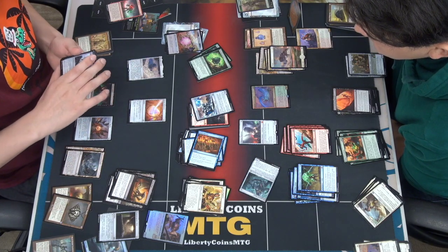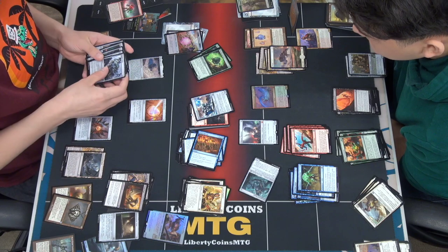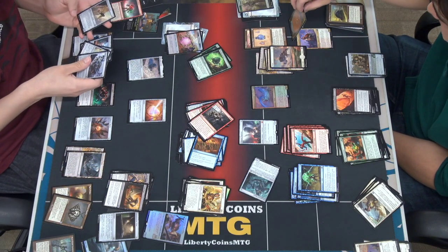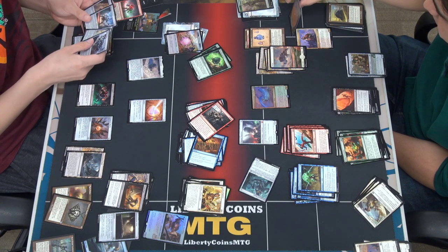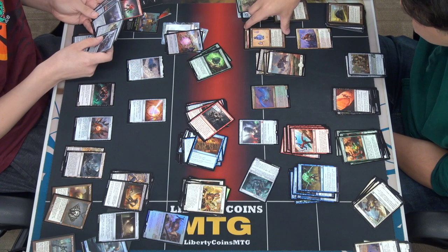It sounds like if you use colorless mana to cast it, it would come in with the counters on it, right? Yeah. Okay, that's what I thought — it's just if you use two different colors of mana. Colorless is a color. Yeah, that's what I was thinking.